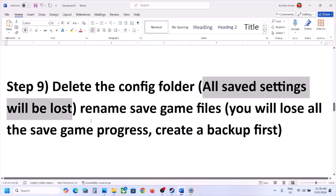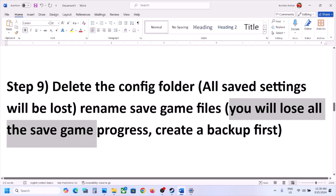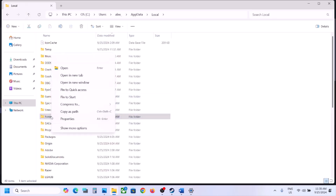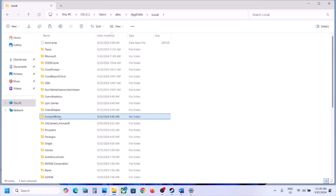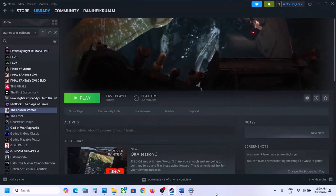Right-click the Config folder and click Delete. Once deleted, launch the game and check. Alternatively, you can create a backup first — right-click the Forever Winter folder, copy it, and paste it to the desktop. Then rename the original folder to .old or anything you prefer, and launch the game to check. If still not working, you can also delete the save game files, though you will lose all game progress.